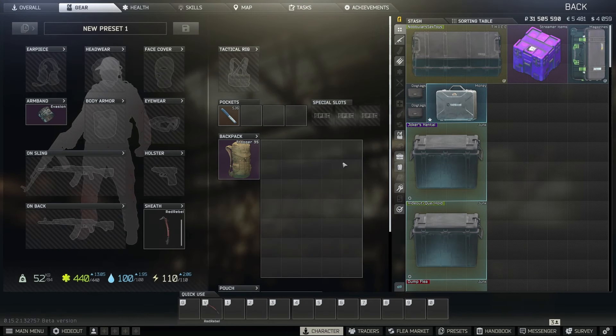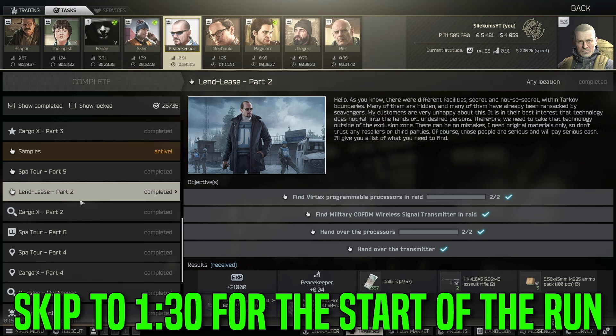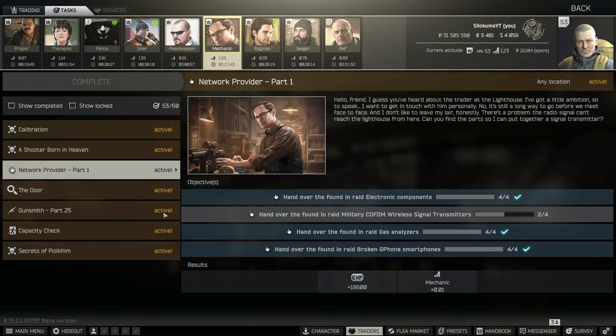As the title of this video suggests, I'm going to be showing you guys the most efficient ways to get your hands on a Vertex or the COFDM military radio. A lot of you are probably stuck on Lend Lease part two because you can't find these items, or you might be like me and stuck on Network Provider part one — trying to get to Lightkeeper and needing these two wireless signal transmitters.